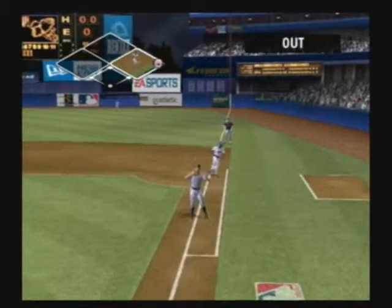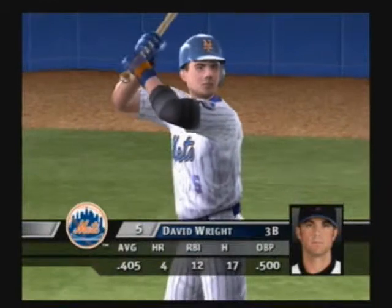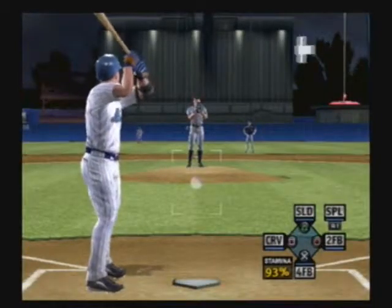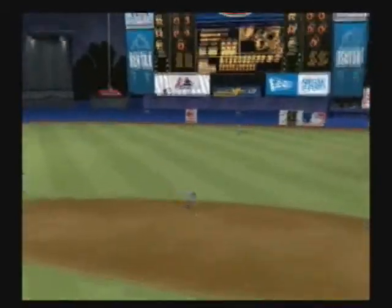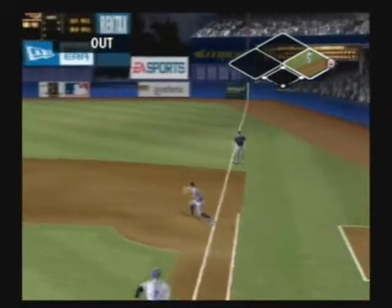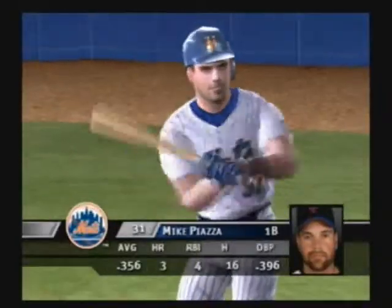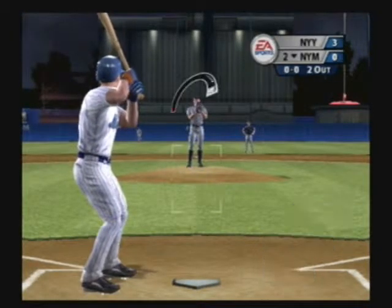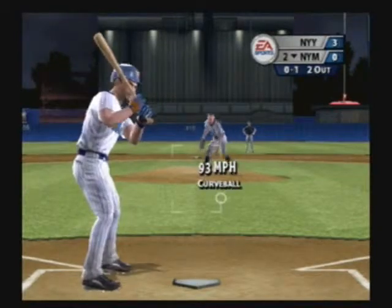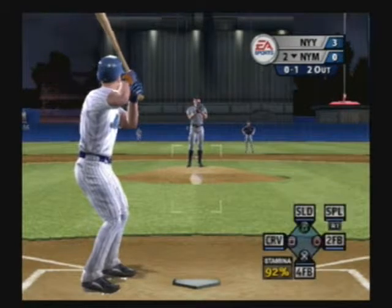He catches it in foul territory. Here's David Wright. It's hit toward second and he's out on the play. Piazza steps into the box. And here's the pitch. He just caught the edge of the plate through a stride. He showed excellent command with that pitch — a strike right on the edge of the zone.